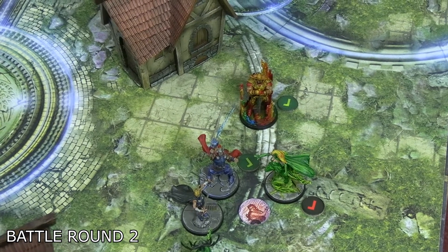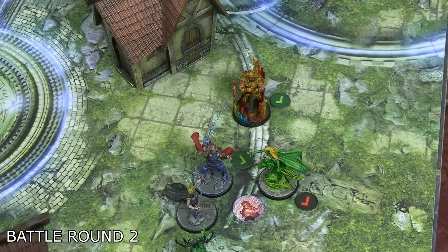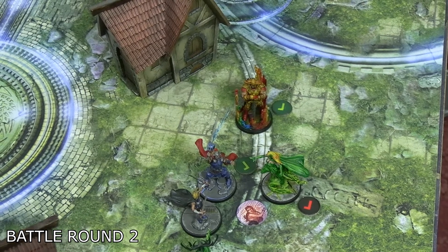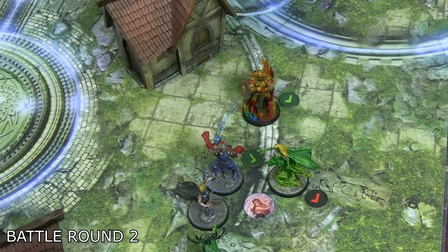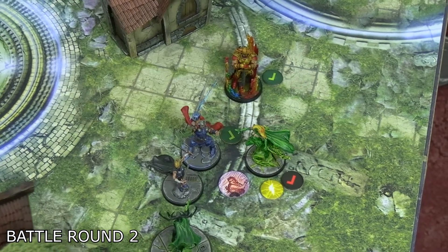A slight retcon here — Enchantress had paid one to heal herself during her activation, meaning she only had two damage on her prior, not three. So that wasn't actually enough to daze her. The shock is still applied, but she's alive on one HP with the hammer. Which is so much worse for the good side.